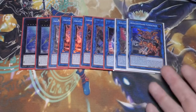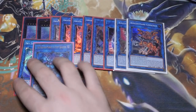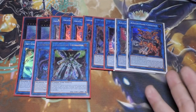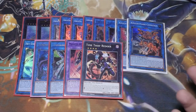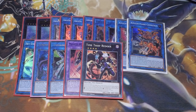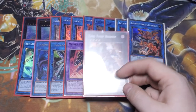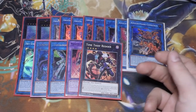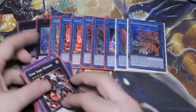Then we've got one Kagari, one Rusty Bardish for standard plays, one Topologic Trisbaena to deal with back row-heavy decks, one Master Hero Dark Law, and one Time Thief Reader — still very powerful, being able to rip from the top of your opponent's deck. If you've got the trap: bounce one spell, draw one — it can really cause your opponent issues. I just think it's one of the best rank fours around right now, and of course it's budget because it's a common.